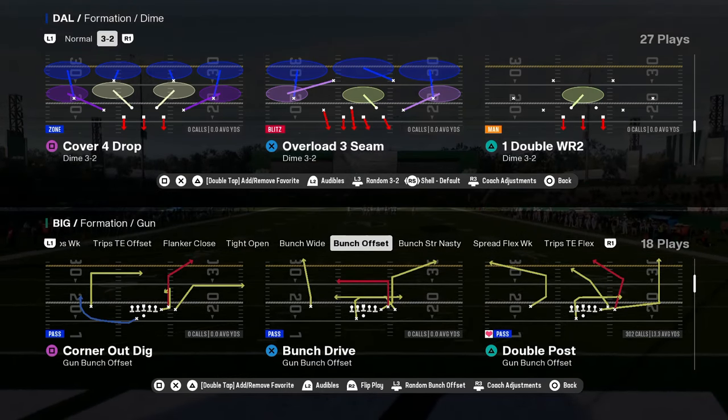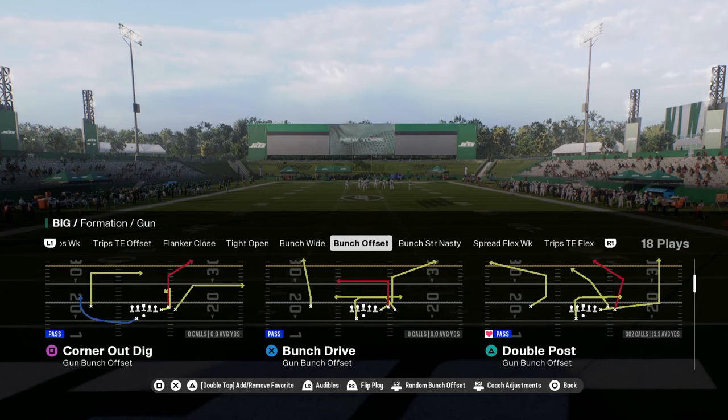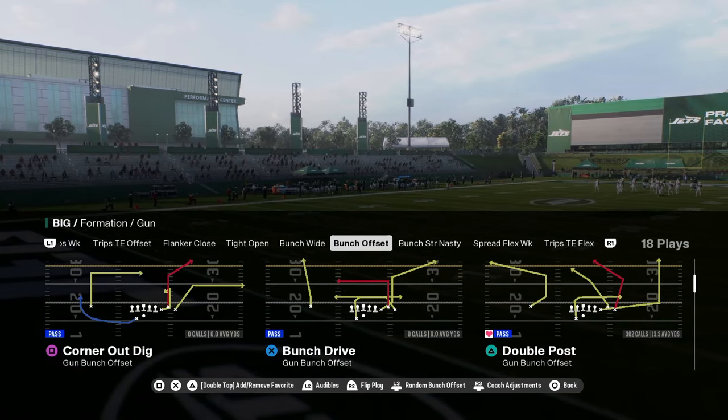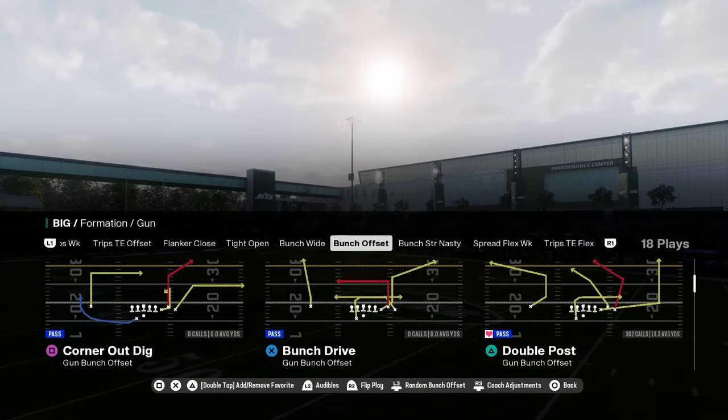Today's video I'm going to be breaking down the best play in Madden 25. It is in the Colts offensive playbook and the play is going to be Double Post, where I'm going over a couple different really effective setups for this play and explain why this is the best play in the game this year.